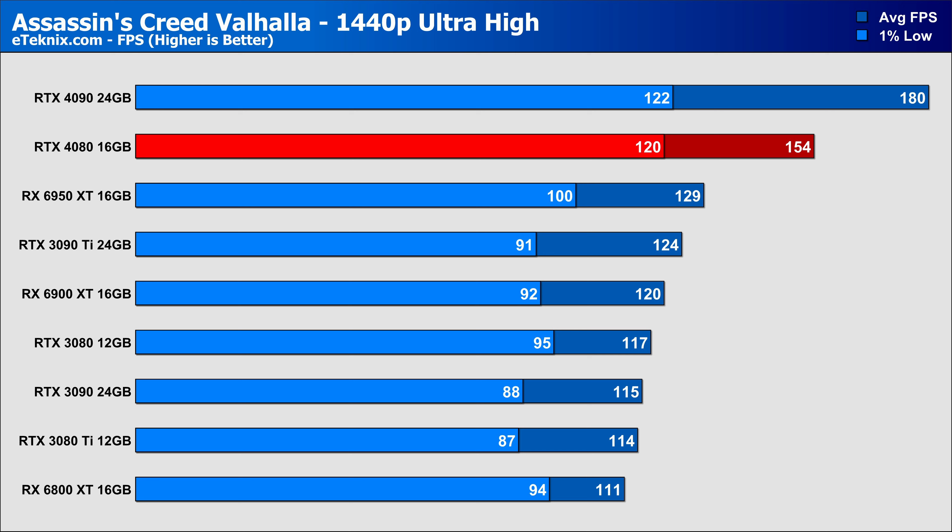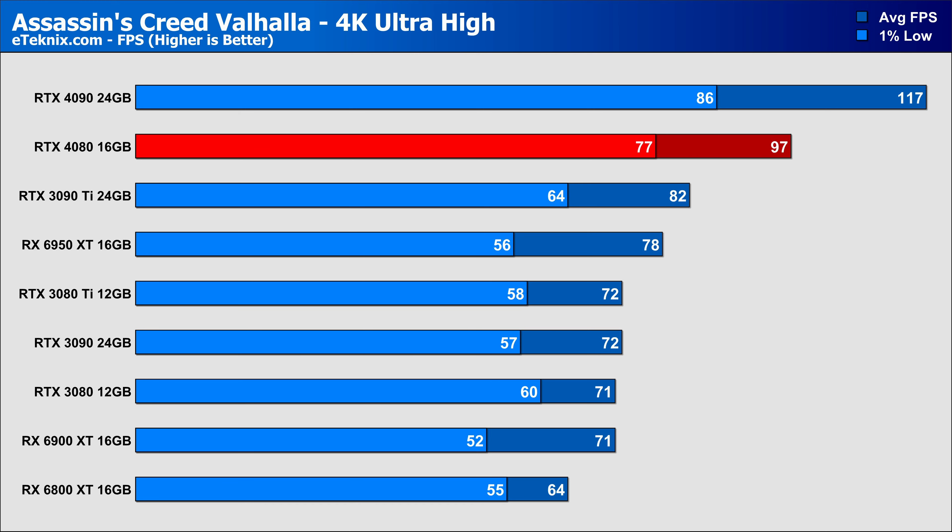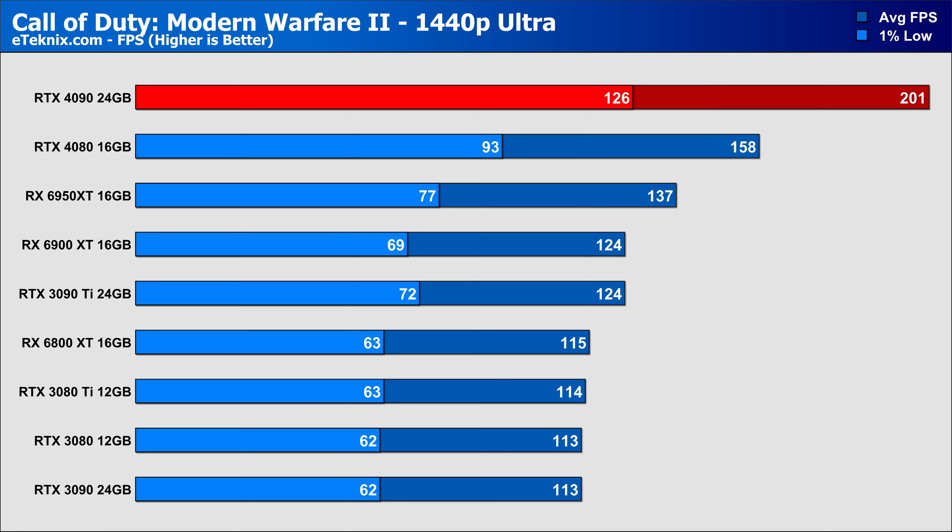Starting with synthetic benchmarks: in TimeSpy Extreme, we see a 27% uplift over the 3080 Ti and a 16% uplift compared to the 3090 Ti — impressive for a card launching $800 cheaper than the 3090 Ti. Port Royal gives an early indication of the new RT cores, with a 30% increase over the 3080 Ti and a still impressive 17% over the 3090 Ti. In Puget Bench for DaVinci Resolve — which is relevant to us as it's what we use to render our videos — we see around 7% better performance over the last-generation Ampere flagship 3090 and 3090 Ti.